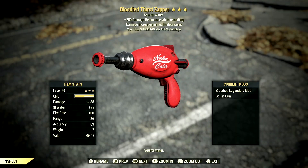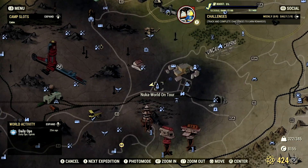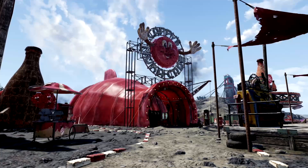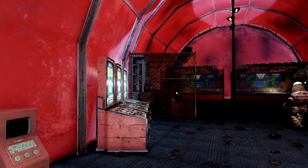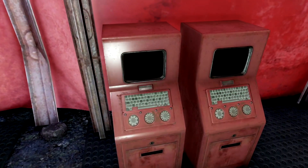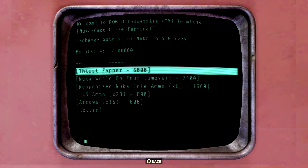Starting off, we need to get ourselves a Nuka Thirst Zapper. To do so, head over to the Nuka World on-tour location in the Ash Heap region. Once here, make your way inside Cappy's Nuka Cade. Inside the arcade, you just need to activate one of the four terminals inside the location. Upon doing so, you'll find five different levels of prizes. For the Thirst Zapper, we need to go to prize level 3, where we can find it for 6,000 points. To get these points, you must either complete the events in the location or do the arcade games inside the arcade.